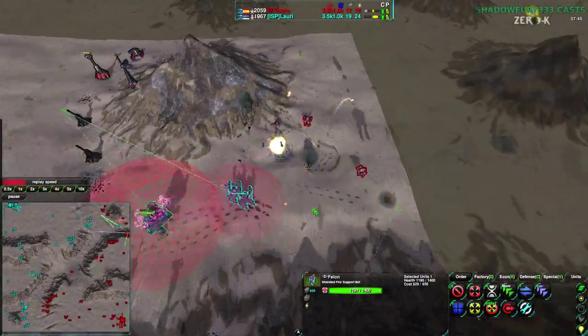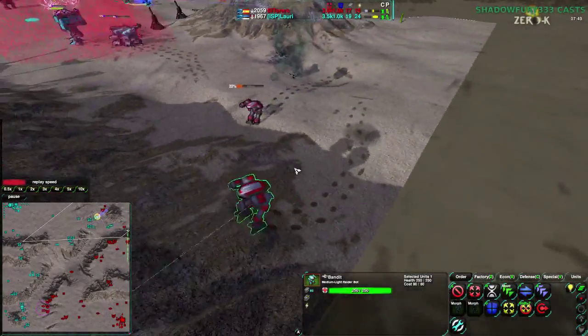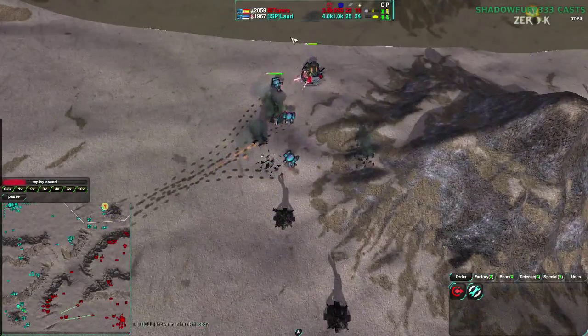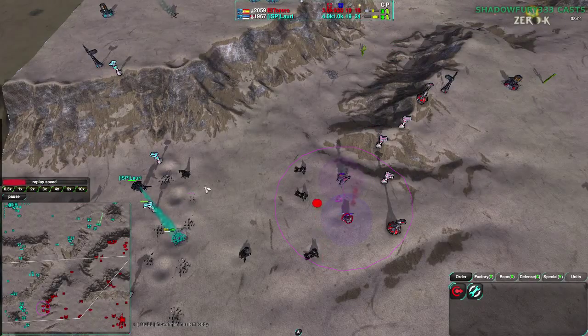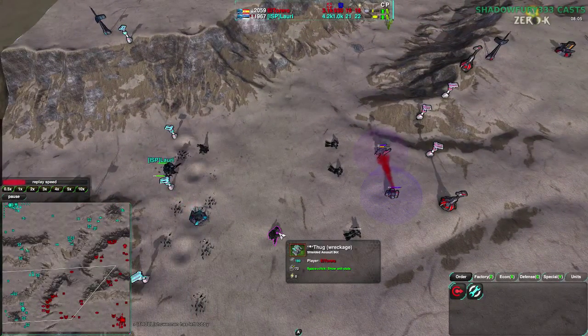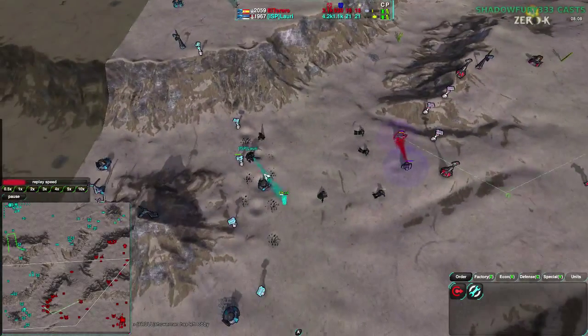All the Bandits are going down — two Bandits survive out of about a dozen — and Lauri comes in to take the northeast side of the map. He still holds onto the southwest, so El Torero is falling behind ever so slightly. El Torero is getting a bit of reclaim from his own units, but not really able to take the southwest as he had hoped, while Lauri was able to take the northeast. So Lauri is getting a bit ahead while El Torero holds the high ground.